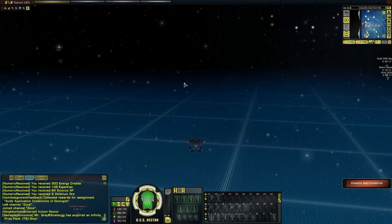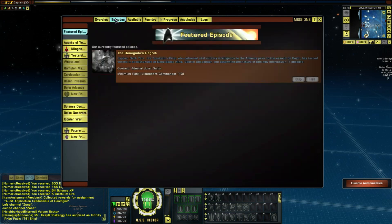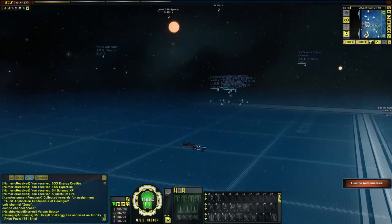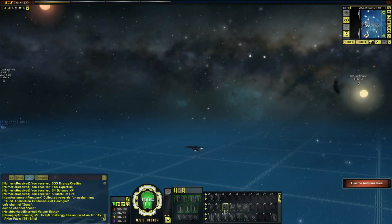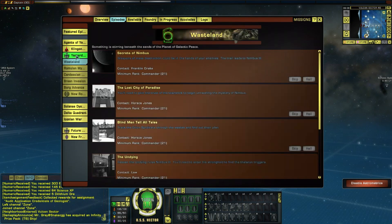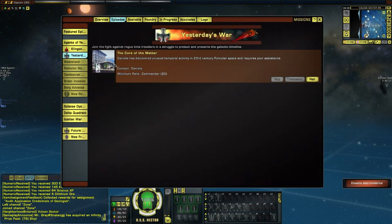Good day everybody, this is Pillar from Telstra Productions and welcome back to Star Trek Online. We're playing through a free-to-play account on the 23rd century Starfleet officer storyline and we've completed the Klingon War. Yesterday's war is the next thing to do — I can't even start Wasteland yet, you have to do this first. I've got the new ship all set up with hotkeys sorted, everything looks good.